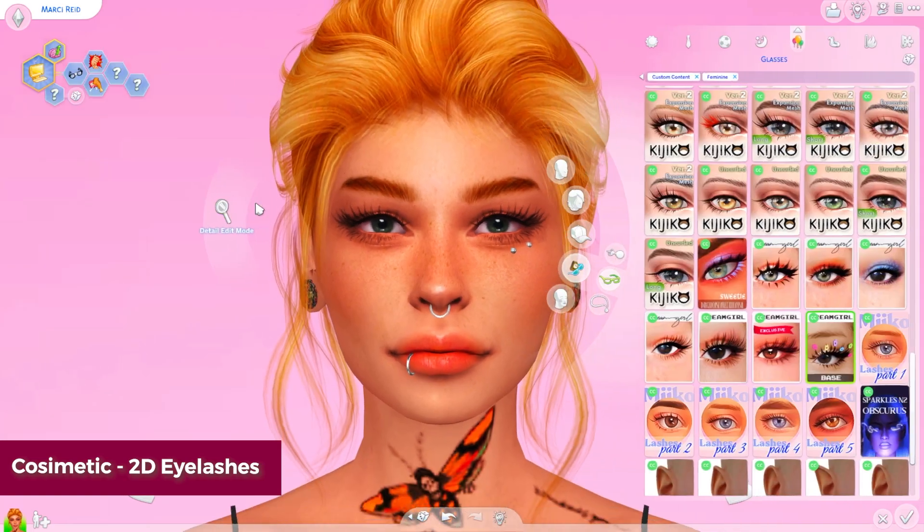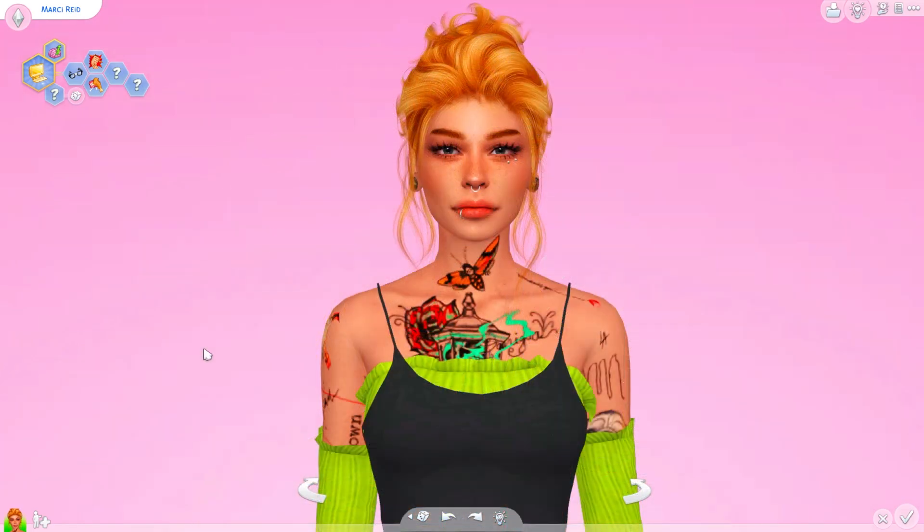Now, a lot of these lashes — most of them — are found in the glasses category. Some are in skin details and piercings. I have noted in the document where you can find them. But that wraps up everything for the CC eyelashes. I hope you guys found some stuff that you like. Thank you so, so much for watching and I will see you in the next one. Bye.